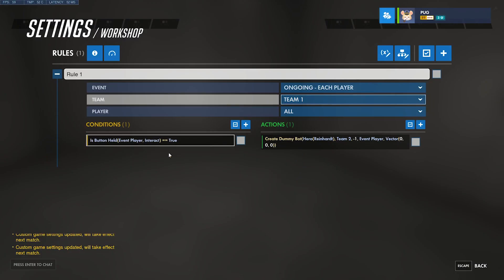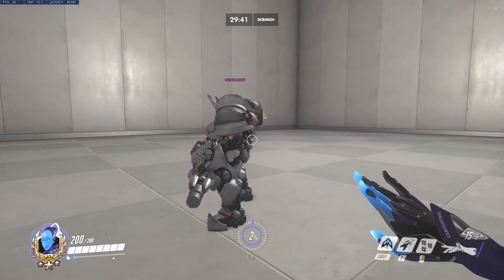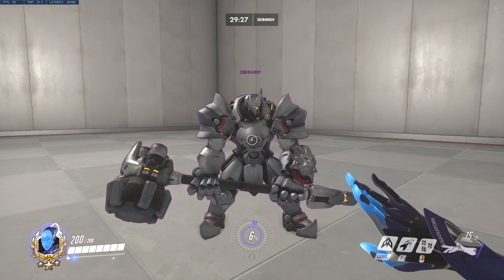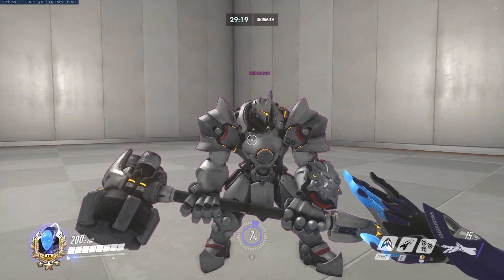I just made a condition for this rule for whenever I press interact. It'll create a Reinhardt dummy bot at my location on team 2 on the first available slot. I don't have a specific direction set for facing, but that's okay. So if I just press F, there we are — a Reinhardt dummy bot. It is as if there were a player right here who had selected Reinhardt; it just doesn't have any programming, so it just stands there like a player that's AFK.